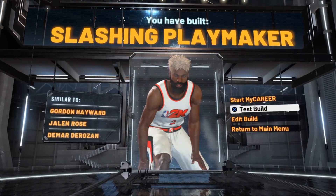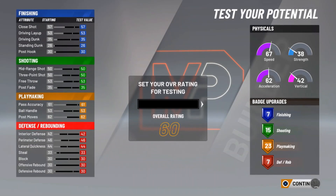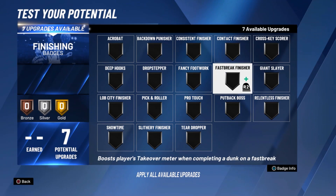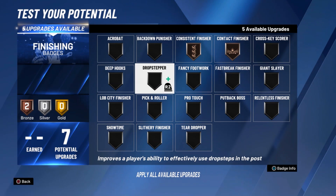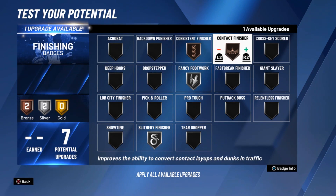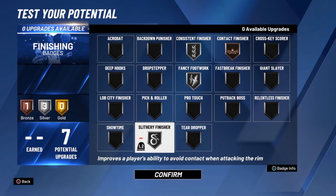Now I'm gonna show you the badges I got and how I set it up. I only got 7 here but I got 8 on my other one. Contact — I do nothing there cause I don't hold that much. But consistent finish — that's a really key badge, especially going to the basket. I put that on silver, I put both of those on silver.